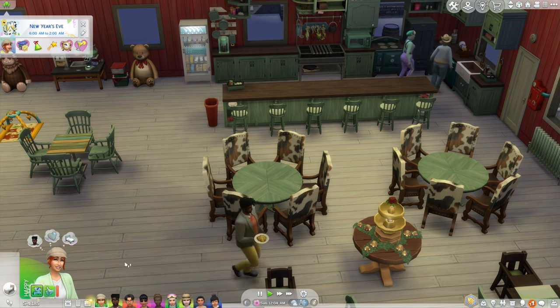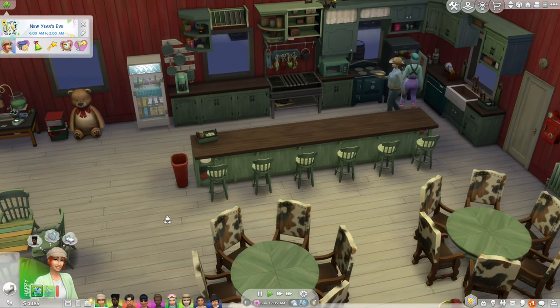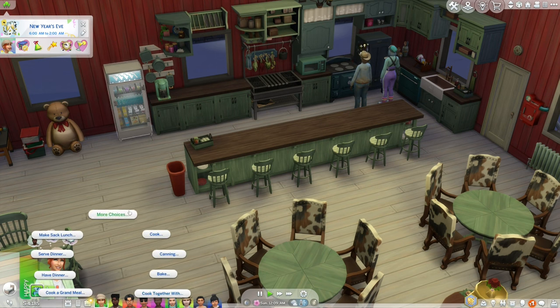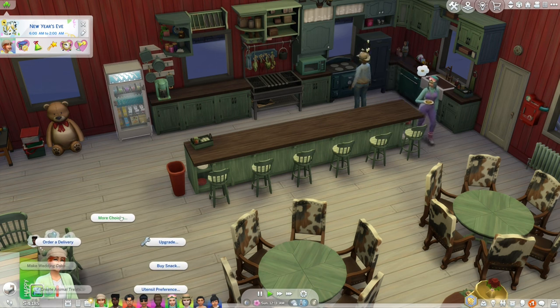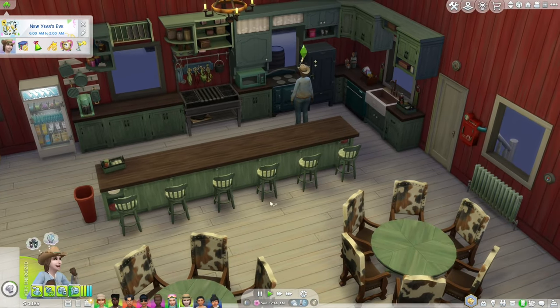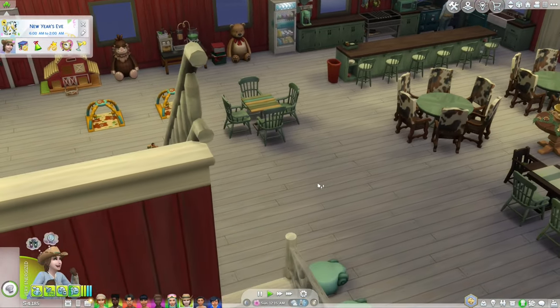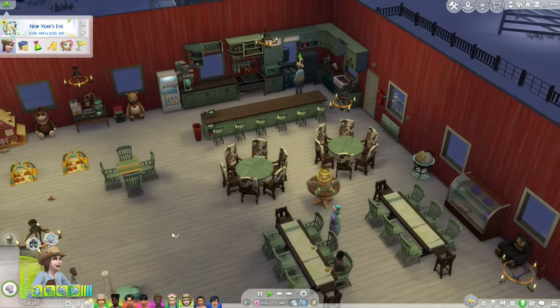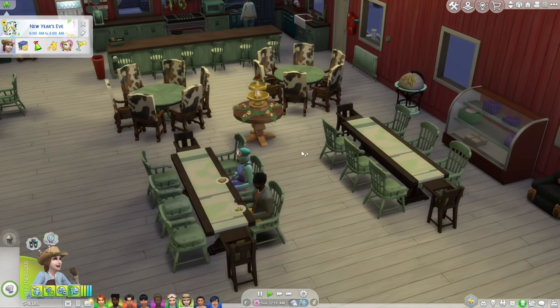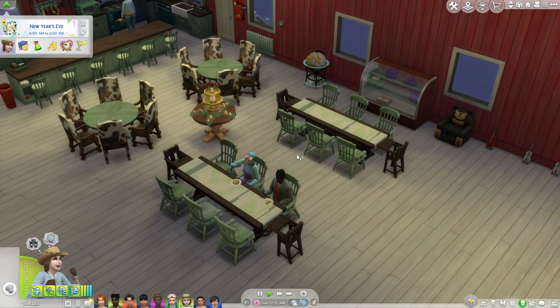We were able to do it — we got the new ranch and it is massive. Technically, in order to start the next part of the journey, Juliana needs to be a young adult. So she's just going to bake a cake and age up, because I don't think it pays to wait around at the other ranch just for her to age up. This is Charity — thanks for watching.